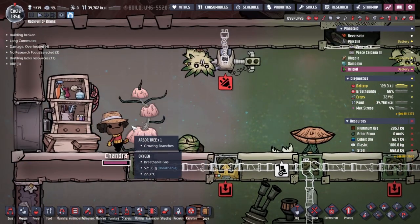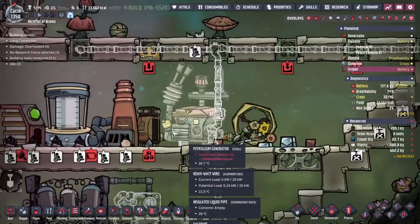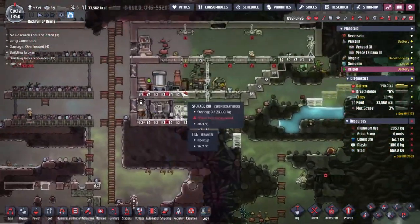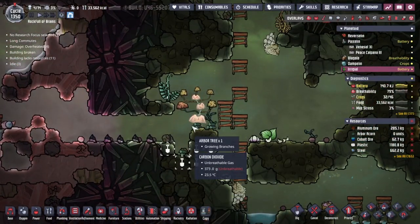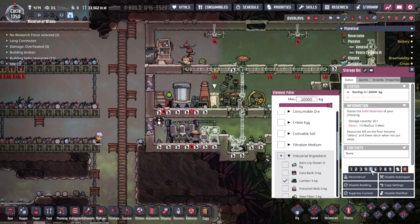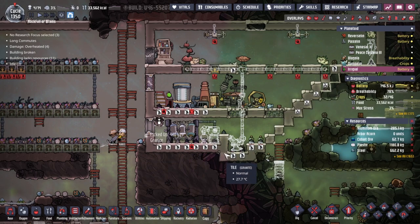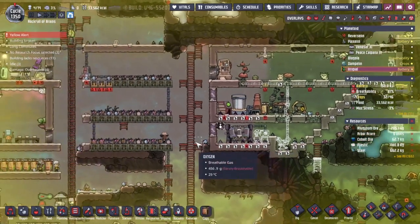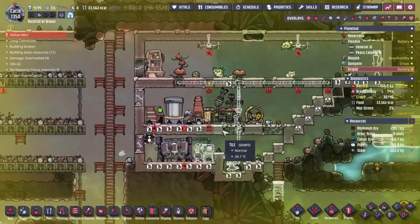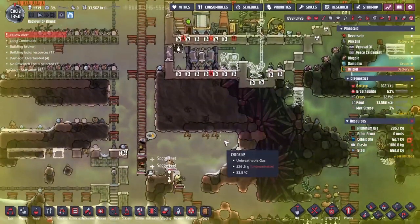It's getting fertilization from the pip excretion - beautiful. Then we just need a little bit of polluted water currently coming from our wash basins. Whilst I've been distracted, the arbor tree has got to 66 percent on its branches, meaning it can support this many pips and continue growing. I've been setting up the manual kickstart and getting the ethanol distiller up and running. We've got bunches of lumber lying around so let's make use of those. I've got a storage bin here and people are already coming to deliver.